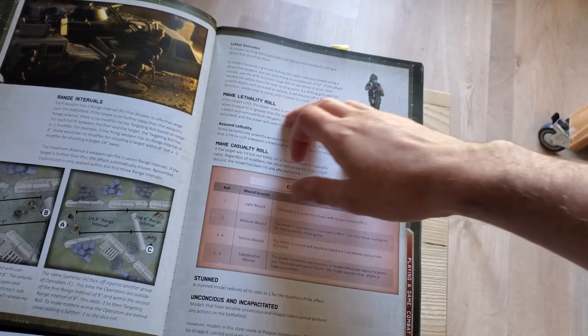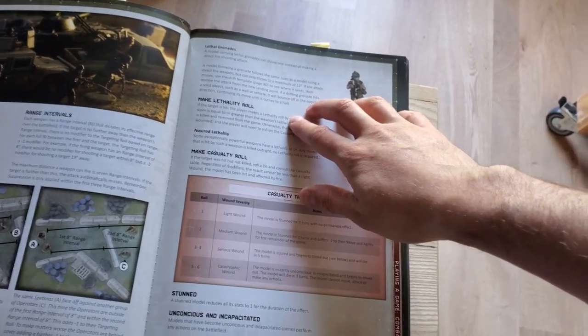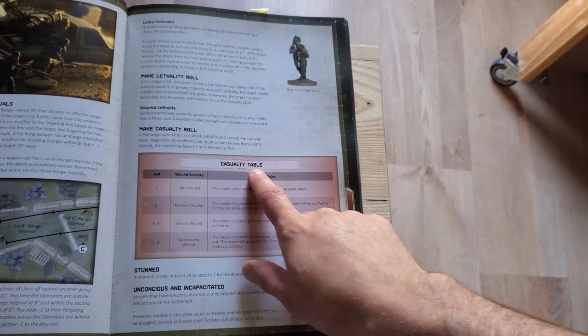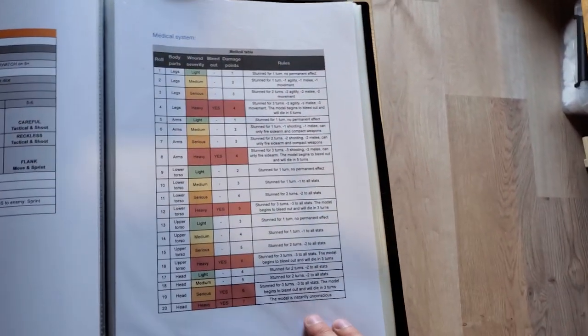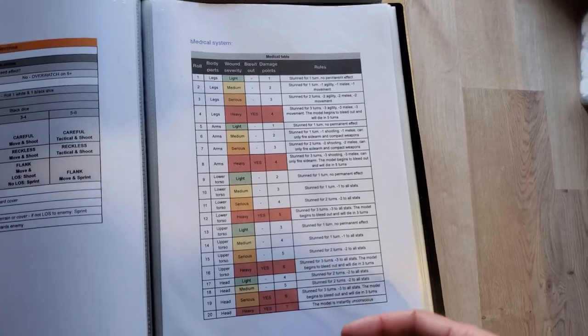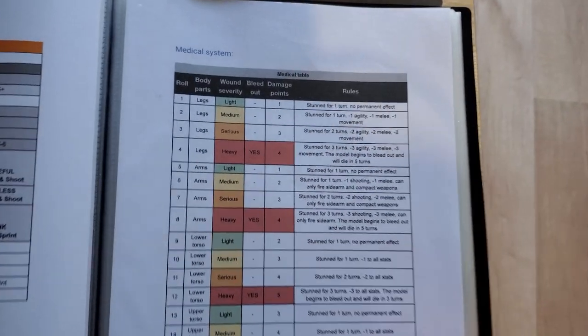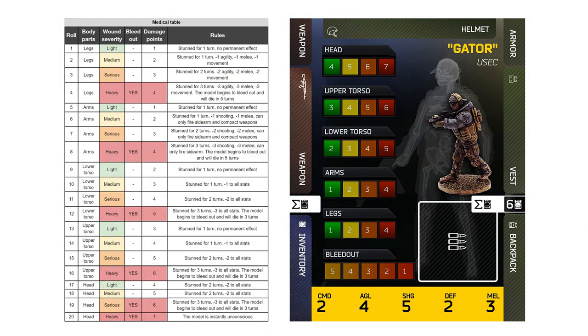We still use the default rules for lethality roll. But instead of using a d6 for the casualty table, I've created a new table. First off, it uses a 20-faced dice, so you will need to roll that d20. It will tell you what type of injury you have. On 1, 2, 4, it will be the legs. After, it can be the arms. We have the lower torso, the upper torso, and the head.